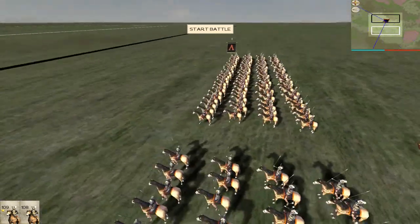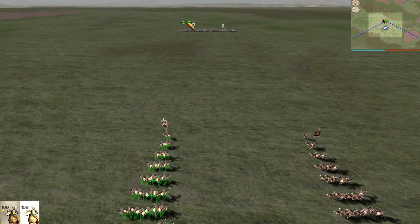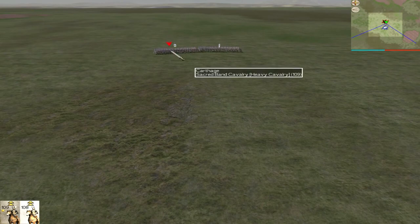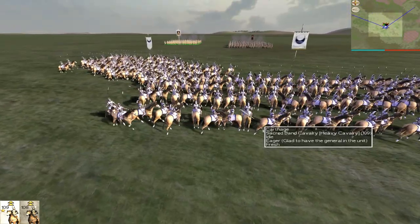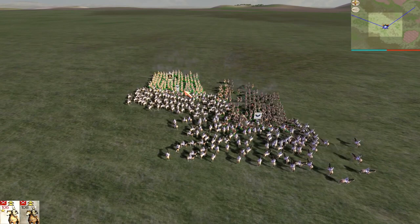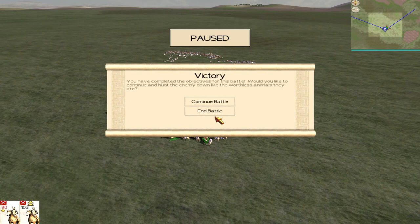In third position we have one of my favourite Cav units — the Companion Cav, fielded by both the Seleucids and the Macedonians. They've got really nice charge bonus, one of the best in the game — charge bonus of 9. I'm going to show a demonstration: Companion Cav versus Sacred Band Cav. I'll utilise their charge bonus and go straight into the units, switch to alt attack, then chase them down — and there we go. All done and dusted.